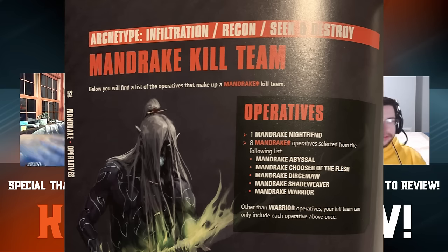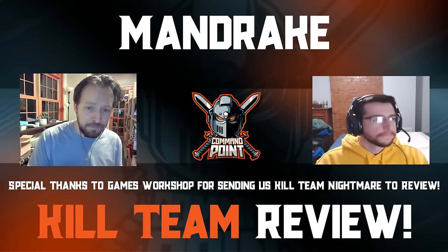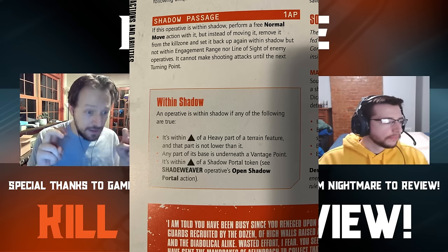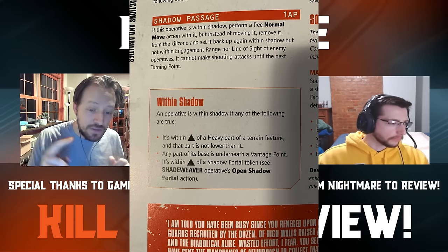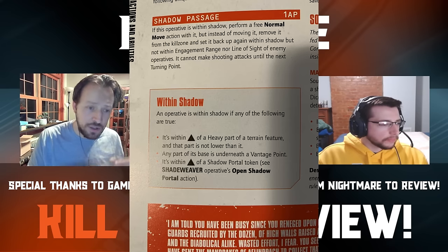Let's start with their faction ability. They have some pretty interesting stuff that I don't think we've seen in this game before. There's a core concept that a lot of these rules wrap into, which is something called 'within shadow.' Basically, that means a model is within one inch of a heavy part of a terrain feature, any part of its base is underneath a vantage point, or it's within one inch of a shadow portal token.